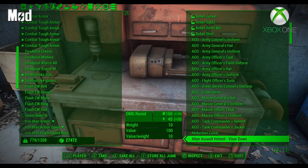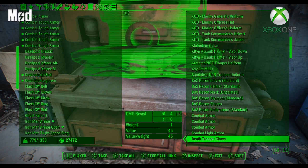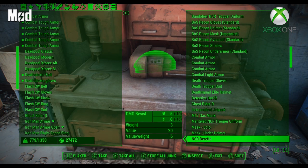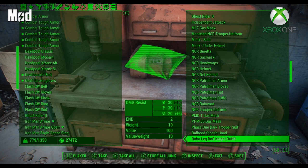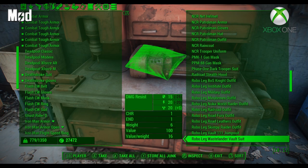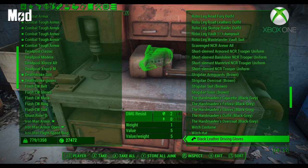DefUI overhauls the menu tab and makes it a lot more organized and easy on the eyes. Now when you're going through your inventory, you can find, sell, trade, or drop items with ease in comparison to the vanilla game. DefUI is for winners, and you definitely want to be a winner.